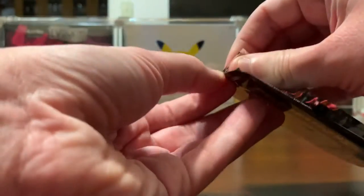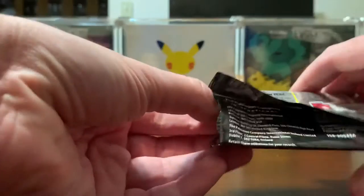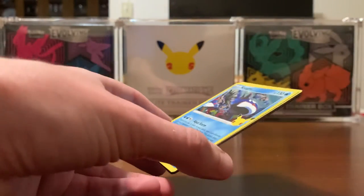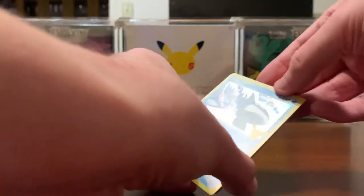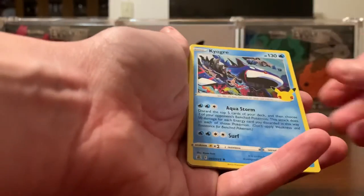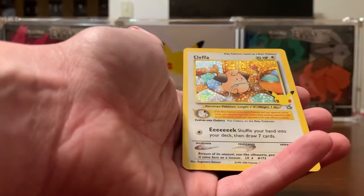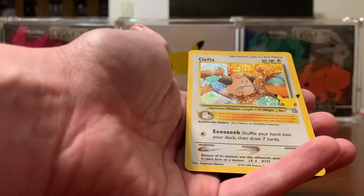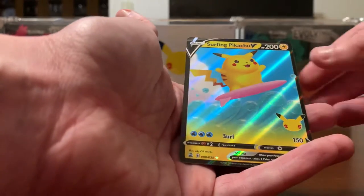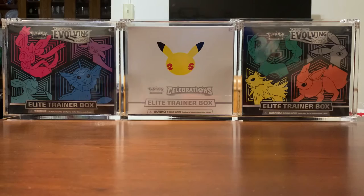These are so hard to open when there's only four cards in the pack. Alright, so we got Kyogre, Dialga, a Klefki — this is the Neo Genesis Klefki — and a Surfing Pikachu, which I already have. But the Klefki was new, so I'll take it.